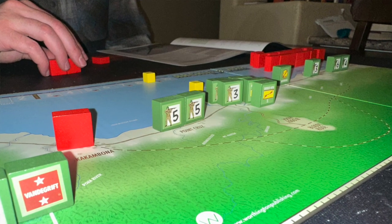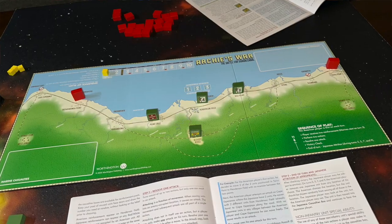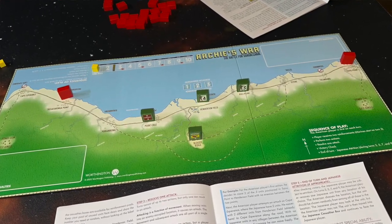Now, essentially, how the game works is you can play it as either a two-player game or as a solitaire game. In the two-player game, you're going to set up a number of American units right in the center of the board. Then, along some of the locations on the periphery, you'll put the Japanese.